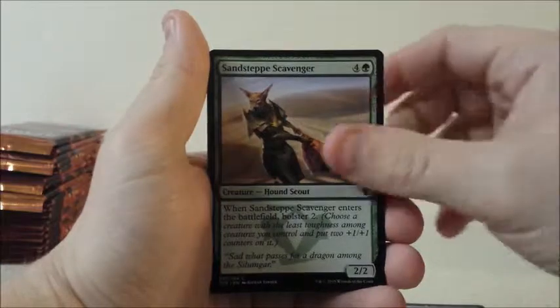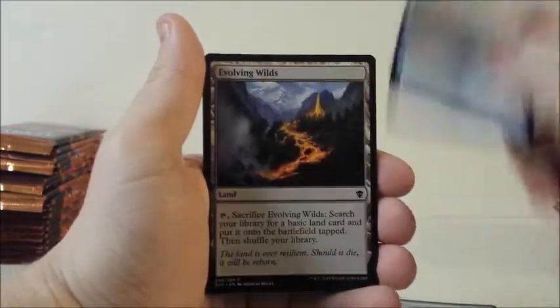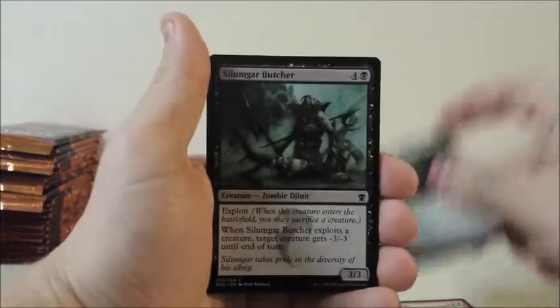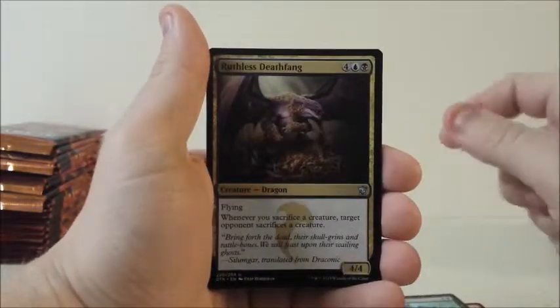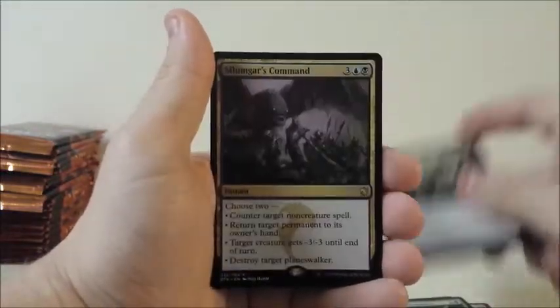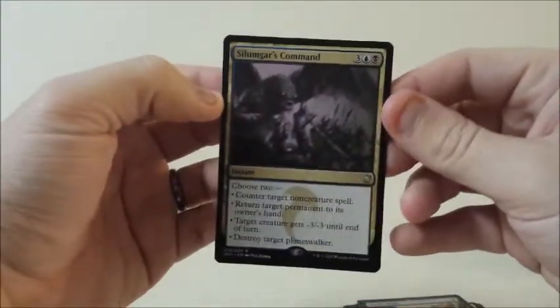Grave Purge, Hardened Berserker, Sandstorm Charger, Colaghan Skirmisher, Sand Steppes Scavenger, Sand Steppes Scavenger, Palace Familiar, Evolving Wilds, Summit Prowler, Naturalize, Silumgar Butcher, Ruthless Deathfang, Salt Road Quartermasters, Death Wind. And a Silumgar's Command — so I guess if we get all the commands, we don't have to worry about which one's good and which one's not. We'll just have them all.